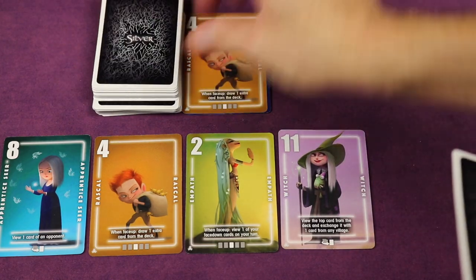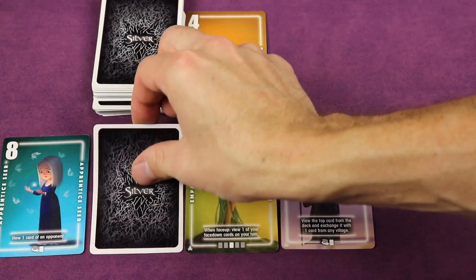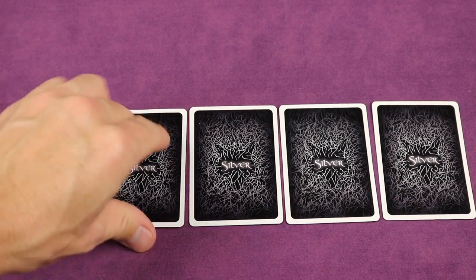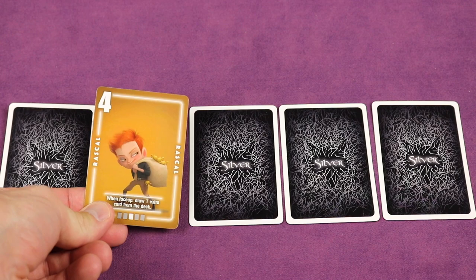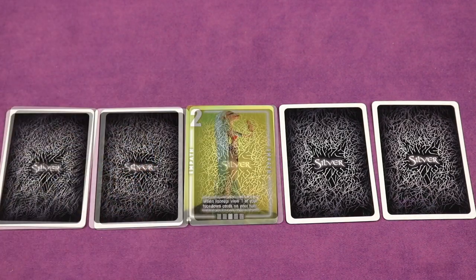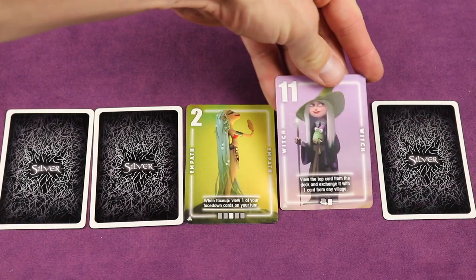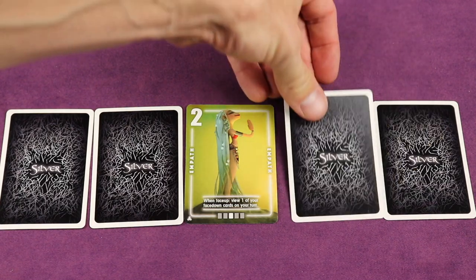You'll also gather and remove sets of identical cards. But it's not as easy as it seems, because the residents in your village start face down and you only get to see two of your five cards at the beginning of the round. So you'll be exploring and learning about your village as the game goes on, and utilizing the special abilities of your residents to help you.